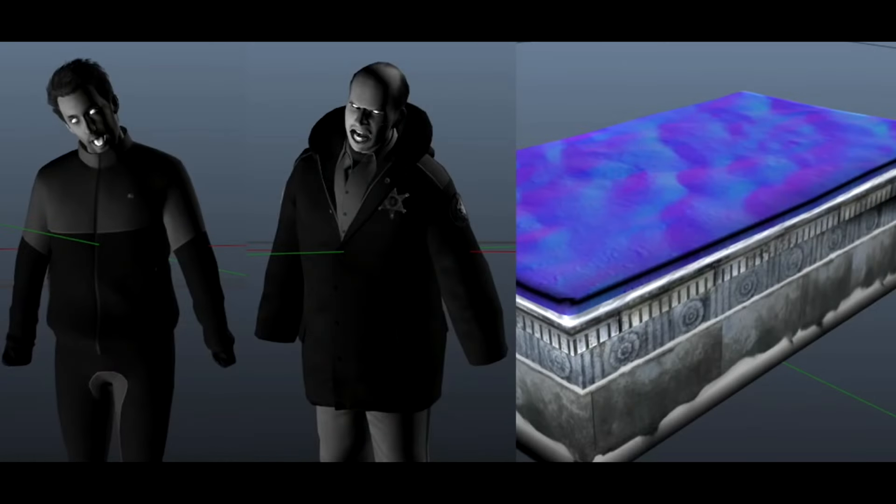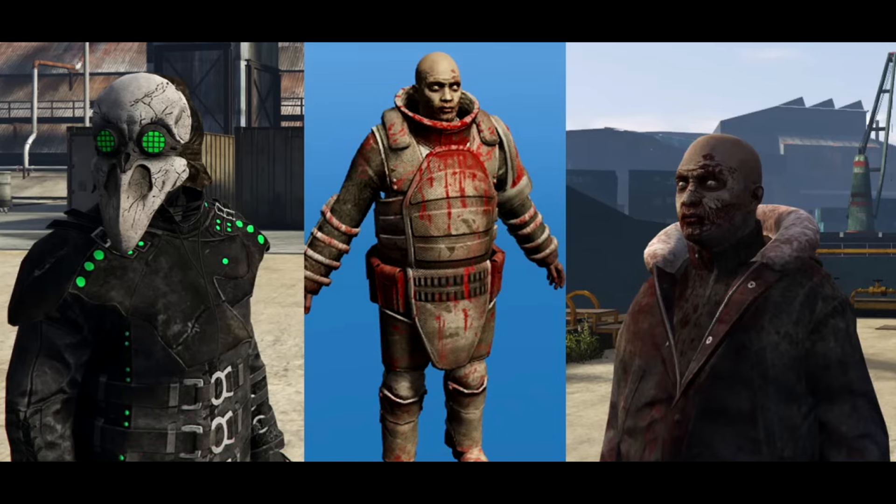Here are some of the models that are going to be featured inside of the survival. One of them is a Ludendorff guard in a zombie version, and then we have what looks to be a Dom on the left and a tomb on the right side. These undead models are also pretty interesting — one seems to have a mask on with a cool looking suit. The middle one looks to be a zombie in a juggernaut suit, which I'm guessing will have extra health and be harder to kill, and on the right side that's a zombie in a guard suit.